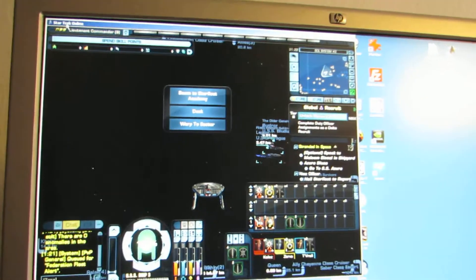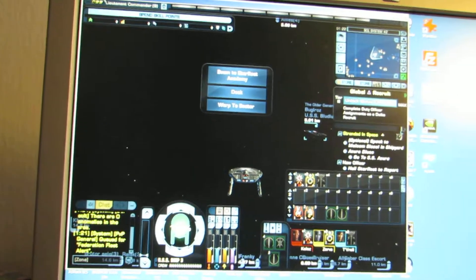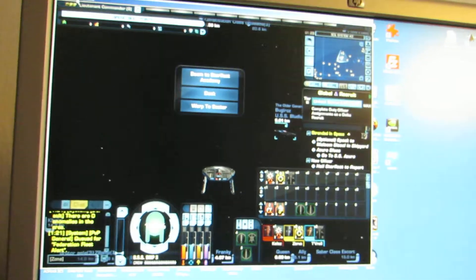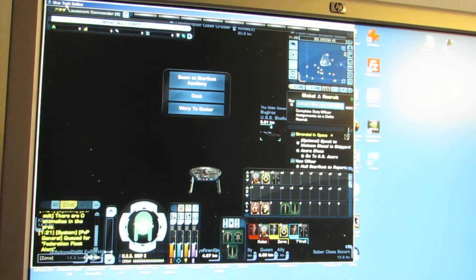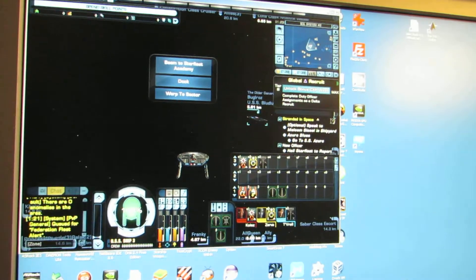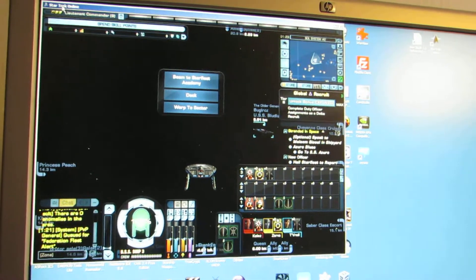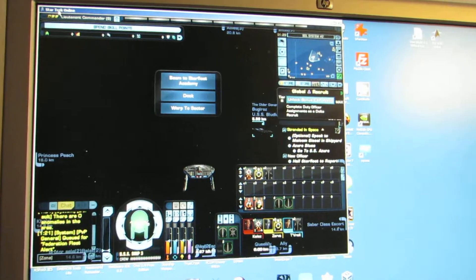There are always new fleets of course. But it may be wise to wait until new starbase projects exist. Currently there is a starbase, there is a mine, and there is an embassy, and also a sphere — that was also new. Not sure if they're going to add anything new, but if there is something new you may want to wait until that goes active or online. And then there will be many people desperate for their fleet marks — they want to complete the projects as fast as possible.